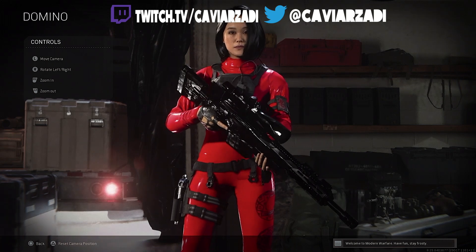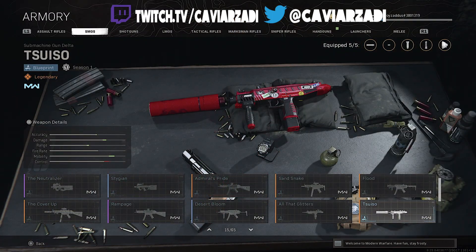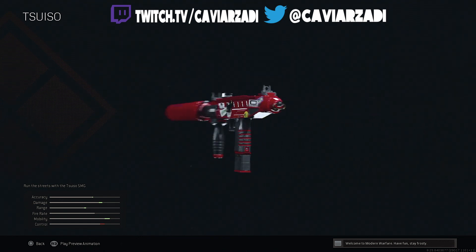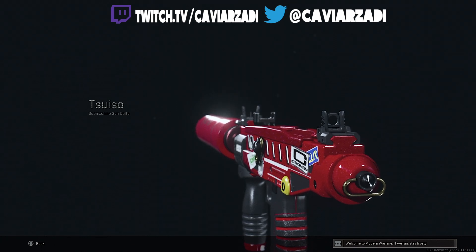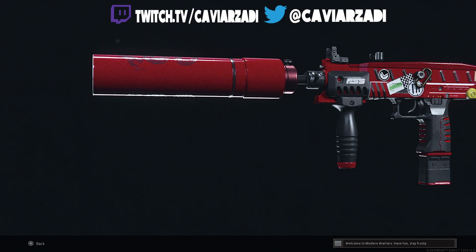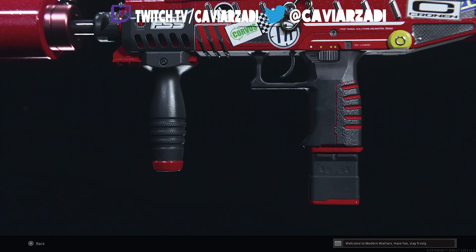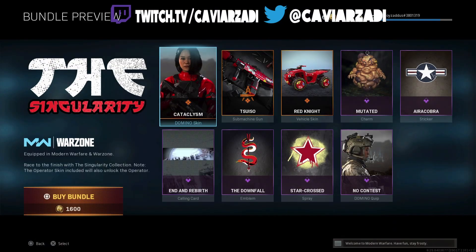You also get the Tuzio submachine gun — I think I'm pronouncing that right. This SMG is pretty good; I've used it and it's quite effective. I like how they've customized it with the silencer. It has good recoil control and good damage, so it's quite a reliable SMG setup, and it fits in with the theme of this kind of racer aesthetic look for Domino.